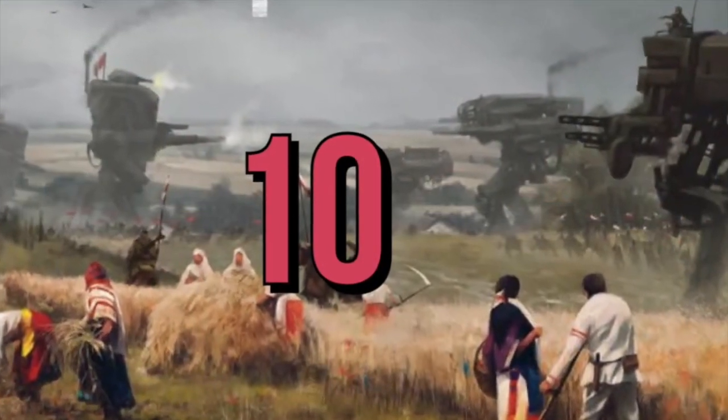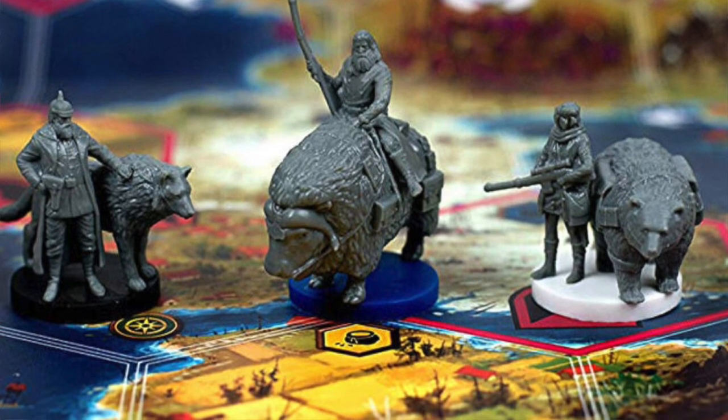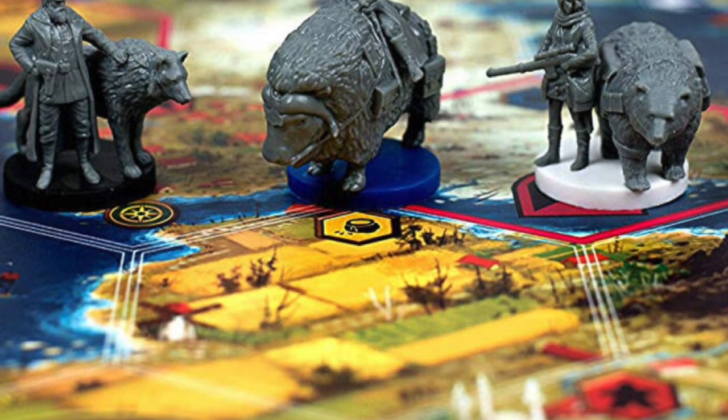Let's begin the list. Number 10 is Scythe by Stonemaier Games. This is a fantastic game set in a sort of post-apocalyptic dystopian Soviet world. You play as characters with animal companions, workers, mechs, and units to explore, have combat, complete objectives and encounters, and upgrade your player boards. There's a lot of goals and ways to win.